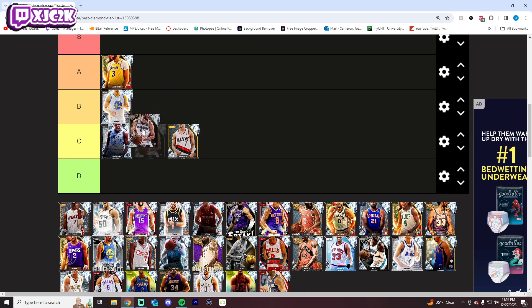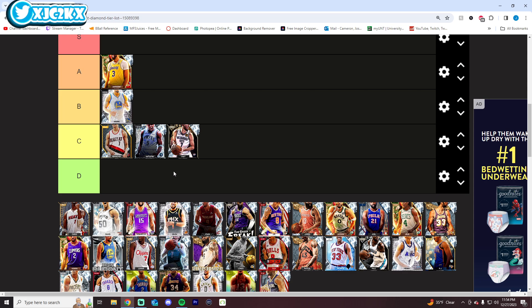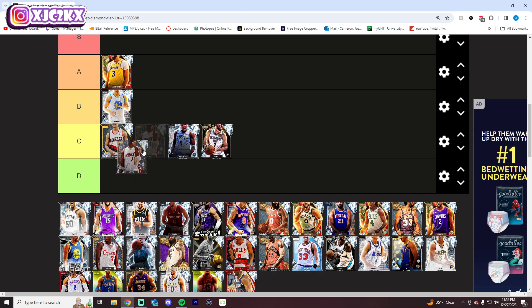Chet Holmgren is borderline B, borderline C. He and B-Roy are not that far apart. The problem with Chet is the lack of perimeter defense and lack of strength. He's got a nice release and huge size at the 4 and even at the 5, but his weaknesses can be frustrating. Among the best of the best, probably C tier. Bosh goes C tier as well — nice release, good defender, good rebounder, good power forward, but he doesn't have shot creation or perimeter defense either. He and Chet are pretty similar cards and give you about the same thing on the court.